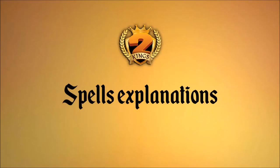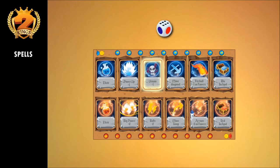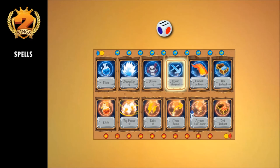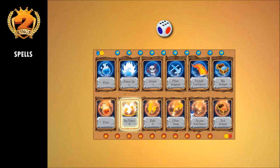Power up: the player can increase the value of one of their pawns on the field, but not on the towers, by 1. Venom: the player can decrease the value of an opponent's pawn on the field, but not on the towers, by 1. Diagonal move: the player can move 1 pawn forward diagonally by 1 square. Fireball: the player can decrease the value of an opponent's pawn present on an opponent's tower, but not on the field, by 1. Big power up: the player can increase the value of one of their pawns on the field, but not on the towers, by 2. Alternatively, they can increase 2 pawns on the field by 1 each.